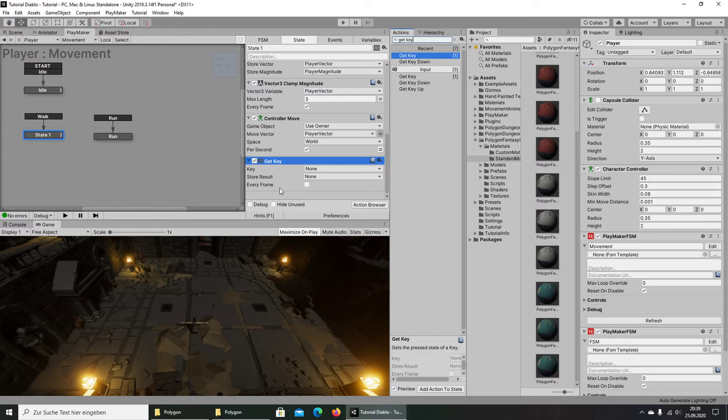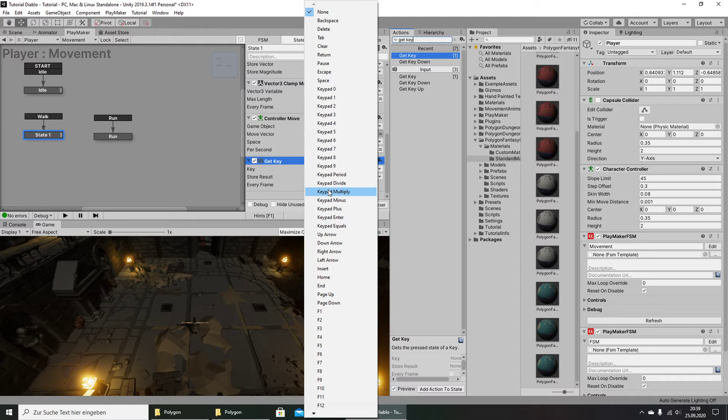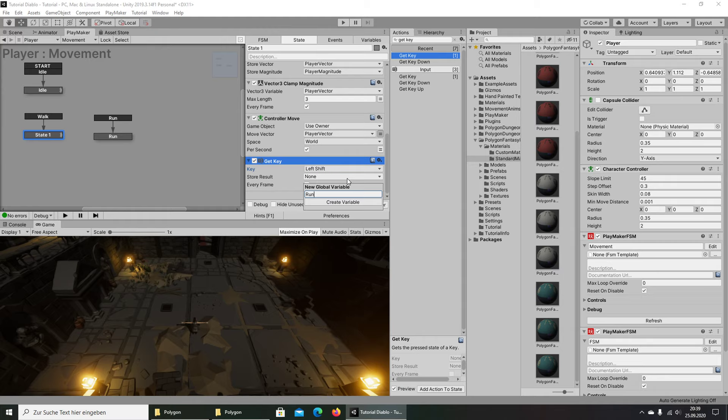For the moment we'll use Get Key — later we can switch to Get Button when we want to support a PlayStation 4 or Xbox controller. But for now, for this simple controller setup it's okay. We look for the Left Shift key and store the result as a new global variable called Run.